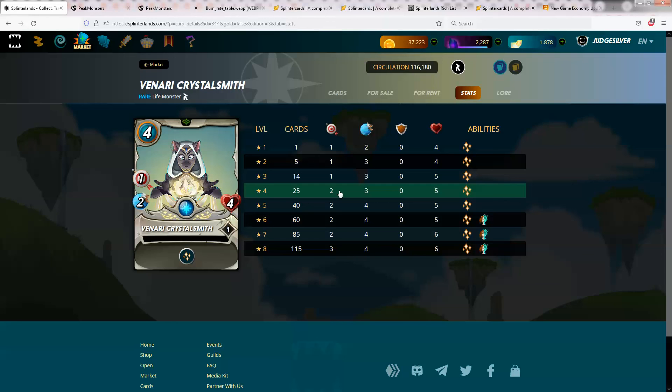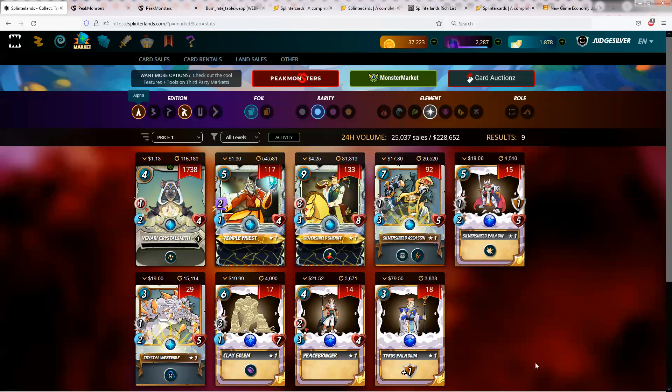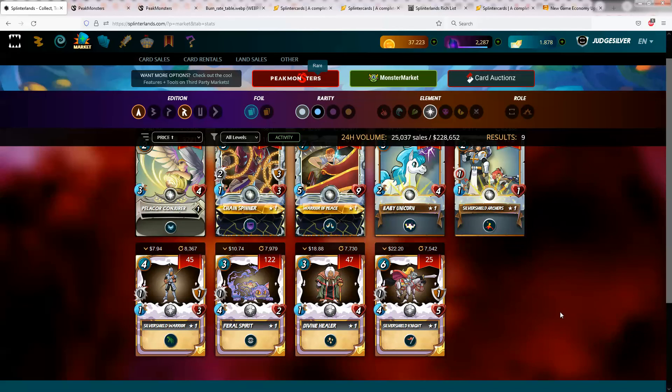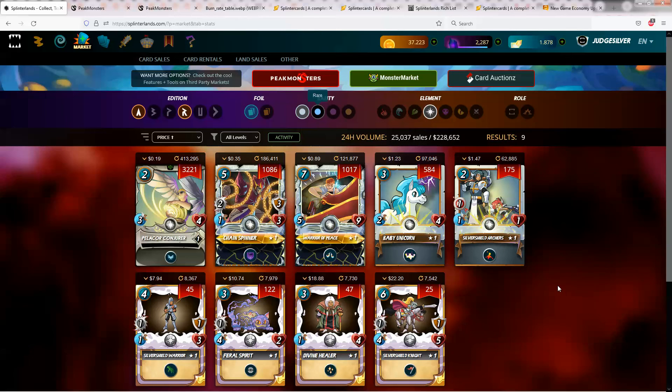The other thing is, since she's going to be playable in modern, you can kind of double-dip. You can have a level 4 version available if you're playing in modern, and also use that same level 4 to play in the Wild League. Now in the Wild League, you are going to have access to the Divine Healer, which is a more traditional healer, but sometimes you might want to have 2 healers.